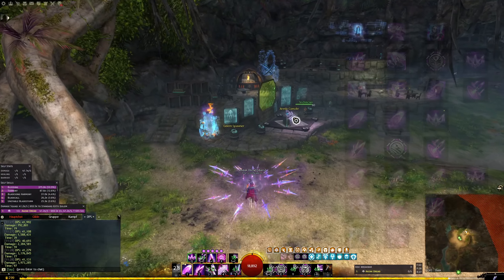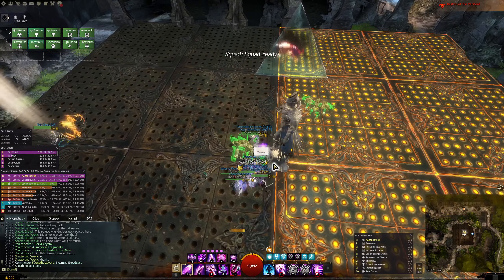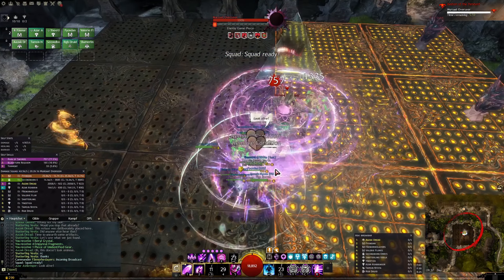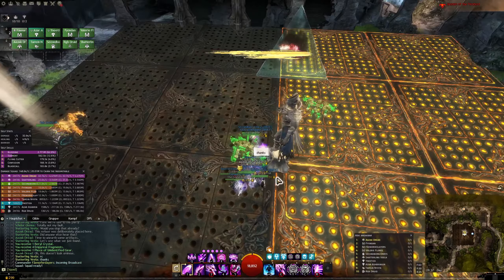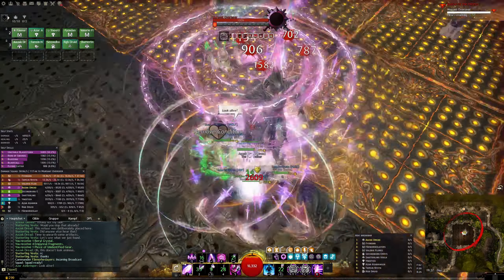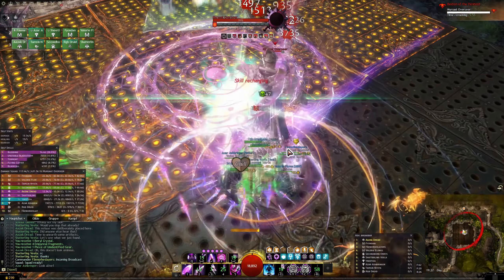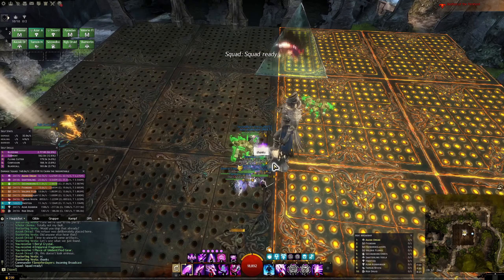There are two more things I want to talk about. The first is that at the start of a raid encounter you get five blades - this means that if you already have five blades you can press F5 before you enter combat and then get five blades again. This allows you to essentially do a double bladesong at the start, which is a big increase to your burst capabilities.